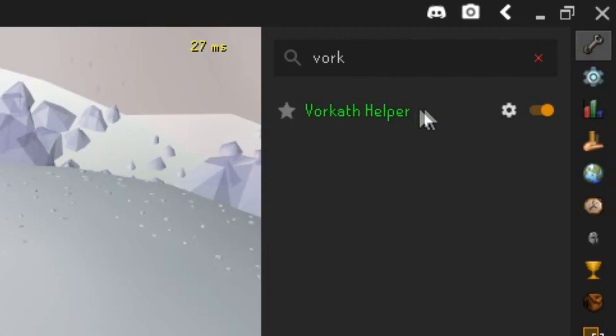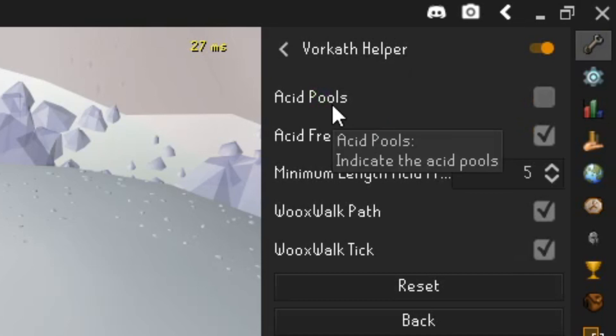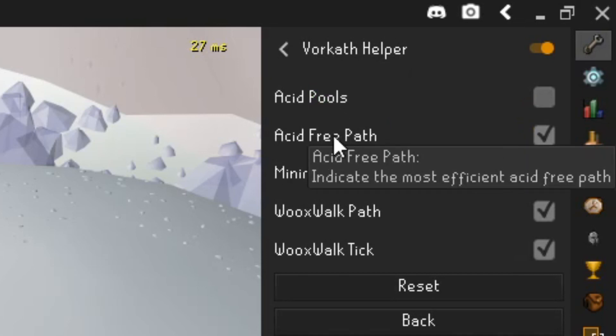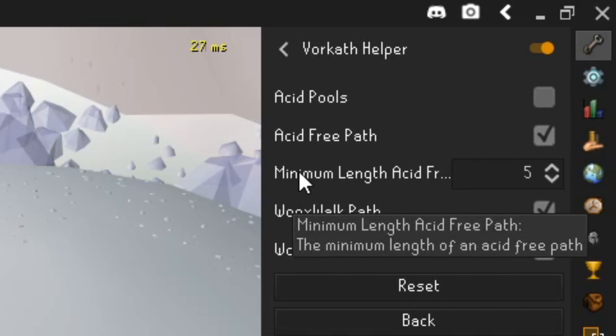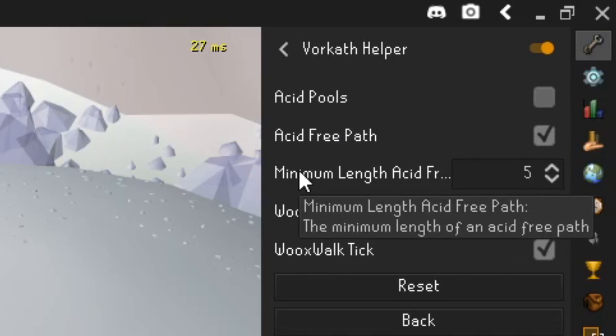As you can see, you can find the Vorkath Helper right here. It will show you the acid pools and the path where to go. It will also indicate how far your acid path will be as well. This will be helpful later on and I'll be showing an example about it later on.